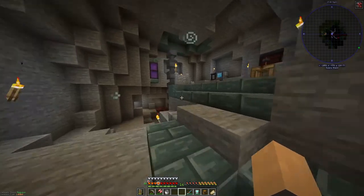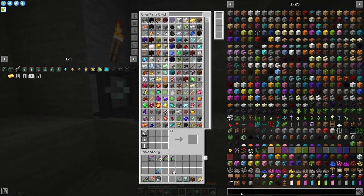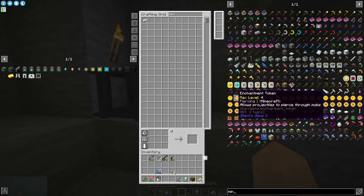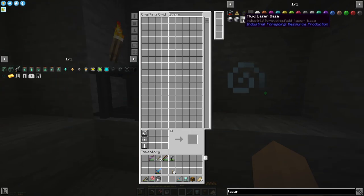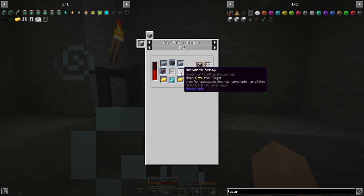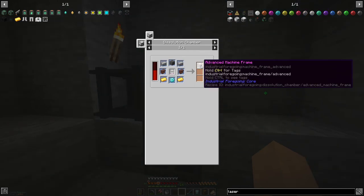Hello everyone, back into Final Frontier 2 today. I wanted to get a mining laser build going. I need the base and four of the laser drills. I'm pretty sure I'm correct, which means we need to get some netherite and some pink slime. It's gonna take a little bit to get this ready but it will be very useful.